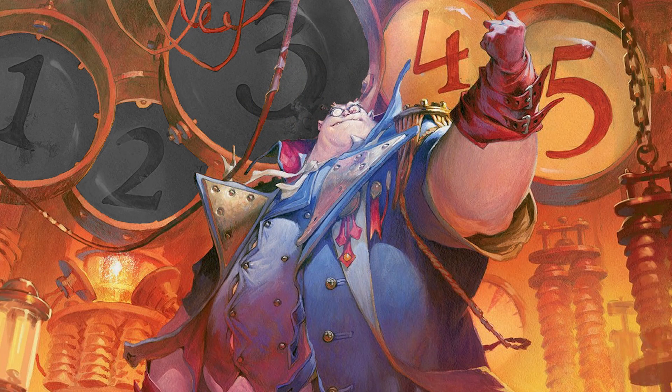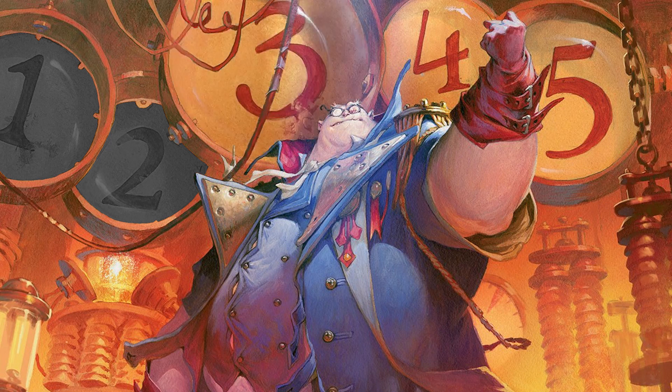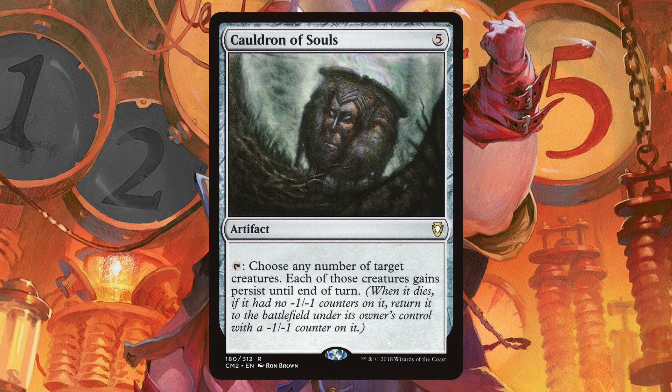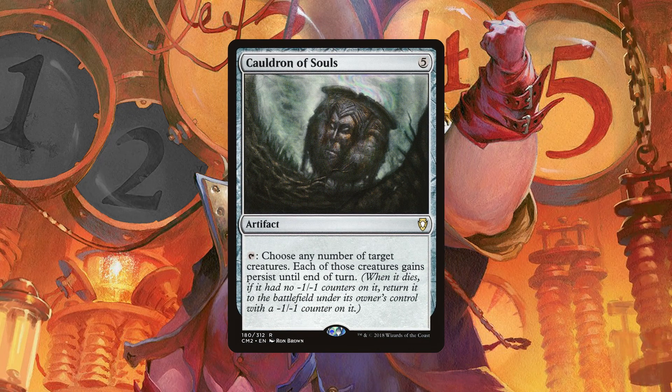Remember our Death Flicker cards? There is a repeatable one that I left out, and it comes at number three. Cauldron of Souls is its name, and Persist is its game. This thing will do lots of work if you've got multiple creatures with ETBs on the battlefield. We're not abusing it to the extent that some decks do — I'm looking at you, Marchesa players — but it's a repeatable mass death flicker effect, and that's definitely worth five mana.